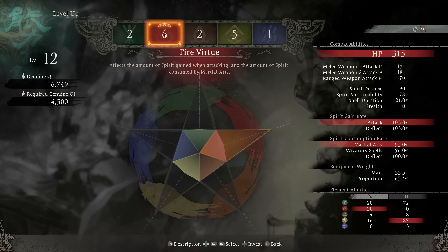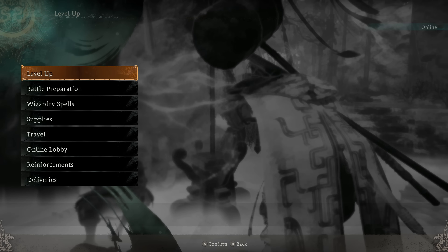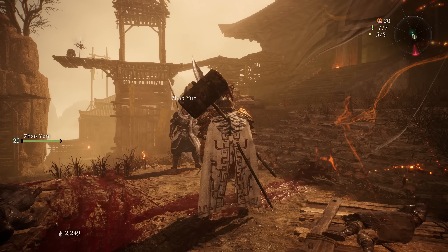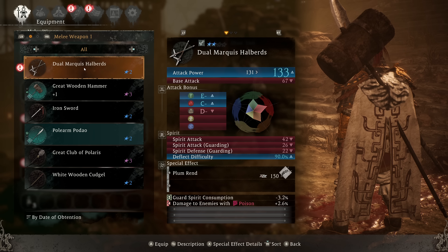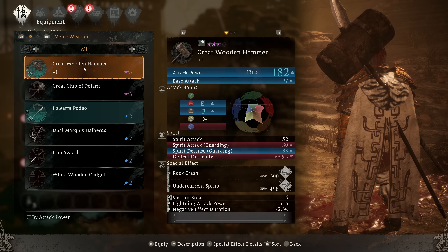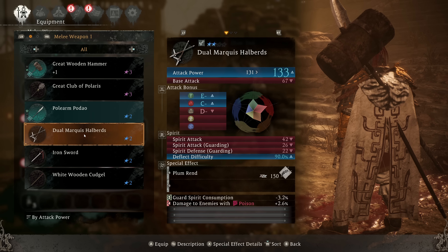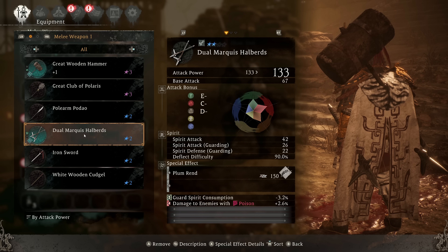Let's level up. More on fire. Let's take a look through loot — I feel like we have picked up some stuff. I want to sort by attack power; I can always upgrade it higher, so yeah, you are better than that now. I picked up some of these. We'll try out the moveset on them. Increase damage to enemies with poison — that's nice.